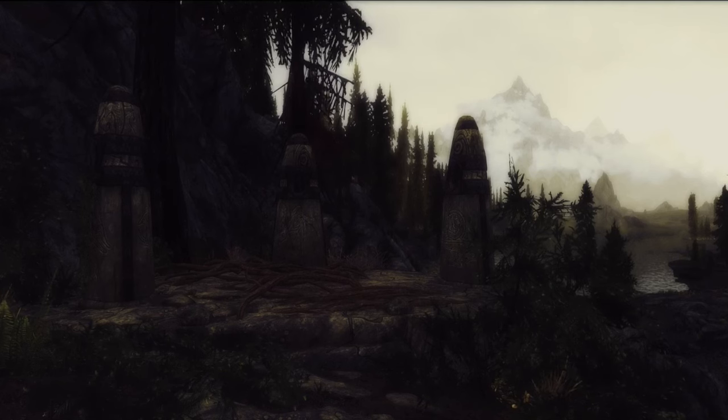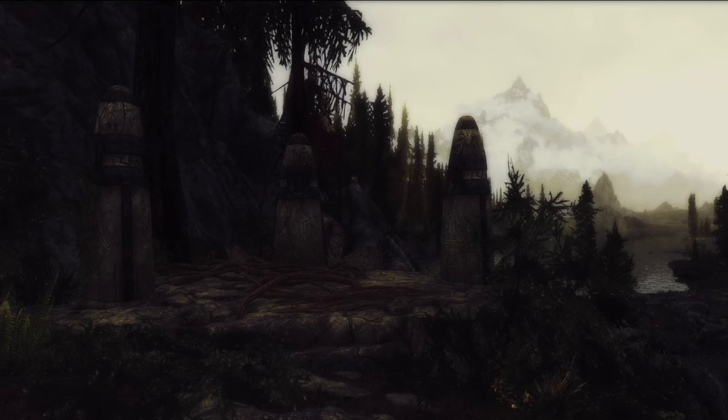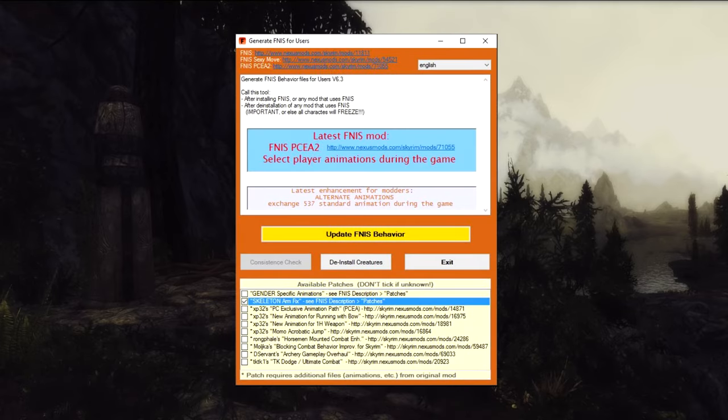Let's start by setting up FINIS. If you followed the guide, you should have a shortcut on your desktop to run FINIS — go ahead and do that now. A window will appear that looks something like this. Before we run it, we're going to make sure we have Skeleton Arm Fix checked. If you know you're running other mods that need the optional patches, check them now. If you don't or you're not sure, it's best to leave the rest unchecked.